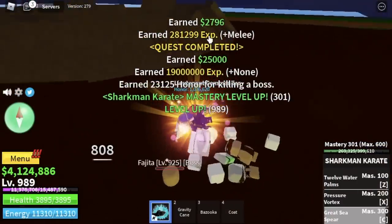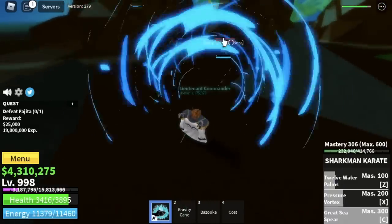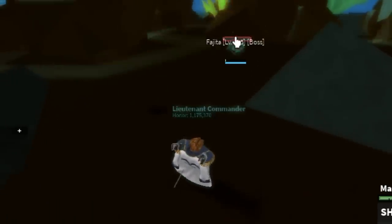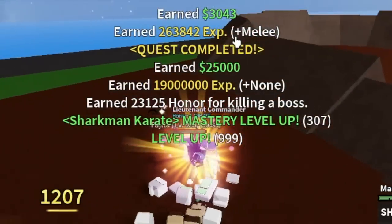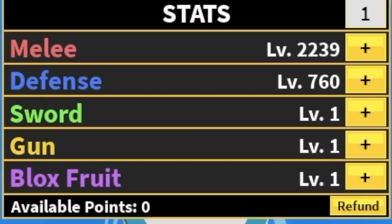Before we reach level 1,000, we're going to unlock our third skill — the Great Sea Spear. This is a single-target attack, which is really good for boss fights. So your first and second skills are for grinding multiple mobs, and your last skill is for single targets. At level 1,000, we're going to leave this area. Stat check: Melee 2,239, Defense 760.